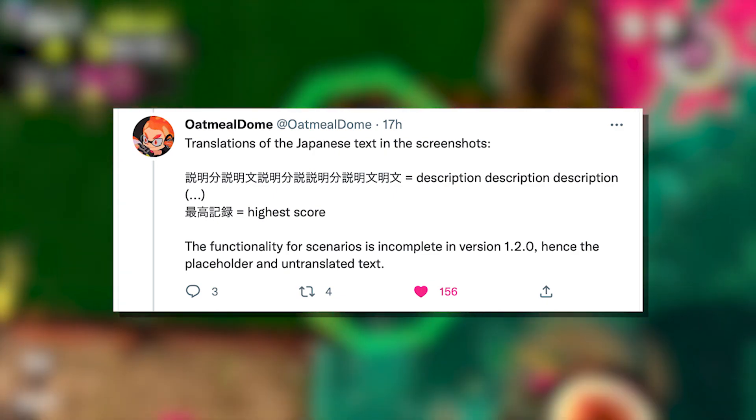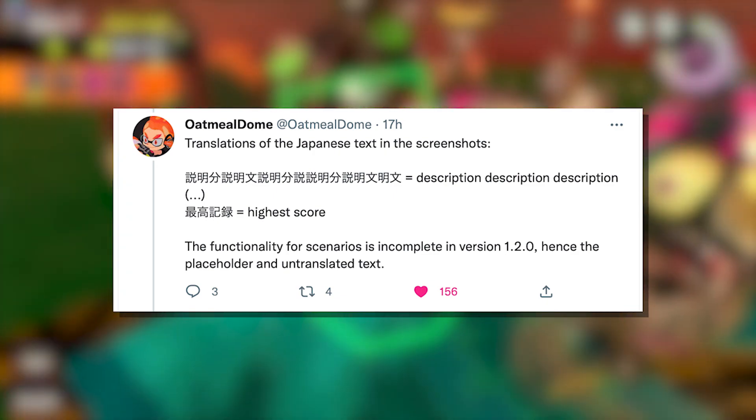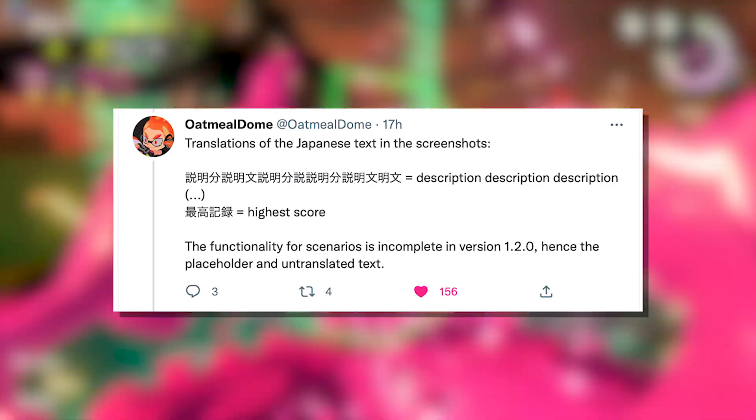The functionality for scenarios is incomplete in version 1.2.0, hence the placeholder in untranslated text.